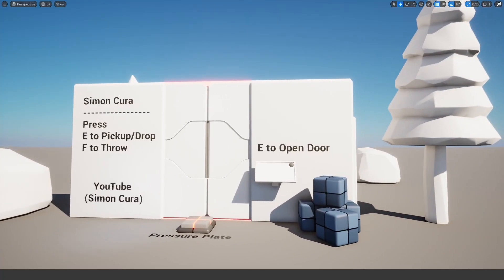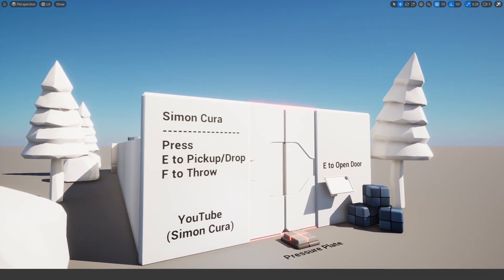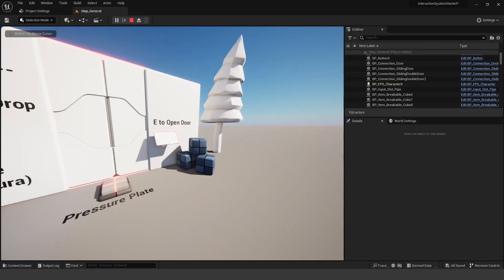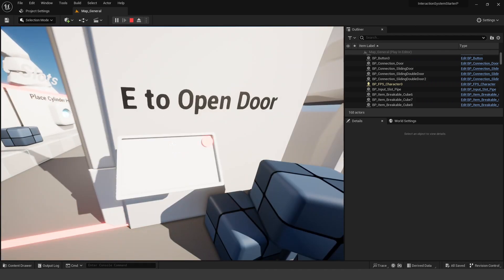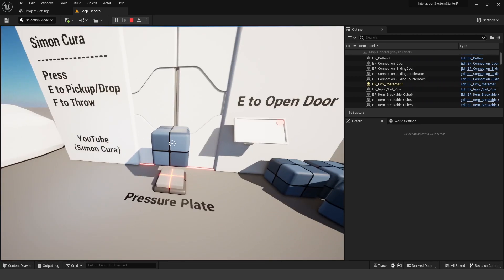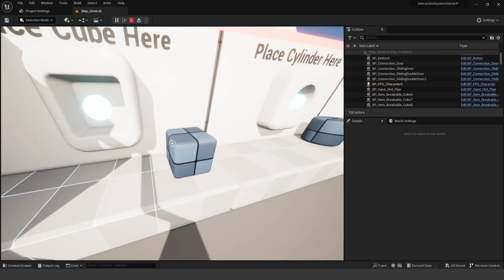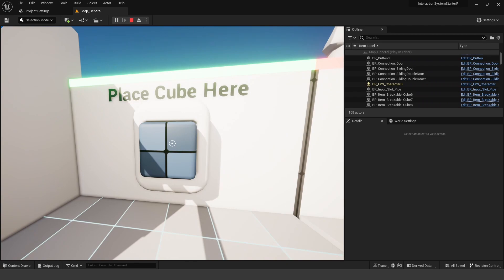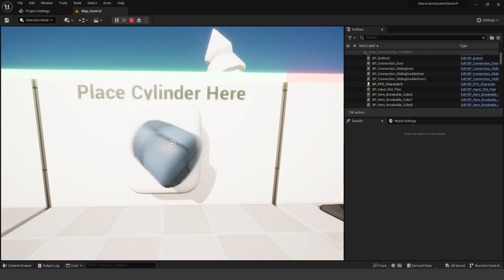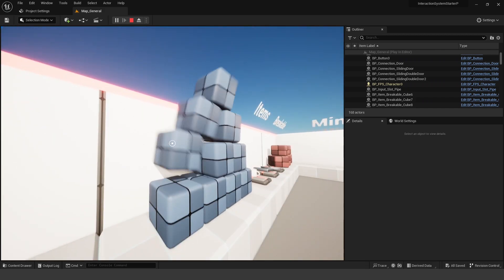Moving on to the last pack — the Interaction System Starter Pack. This is a blueprint interaction system that's pretty cool. In the demo level, you can press E to open a door. You can also press E to pick up cubes and drop them on pressure plates to open a door. There are different input slots — place a cube and the light turns from red to green, place a cylinder and you can use that to open a door as well. There are also synced inputs where you have to place two cubes.